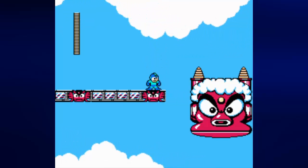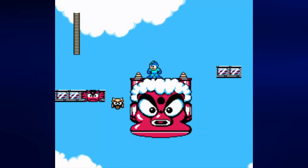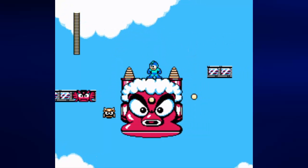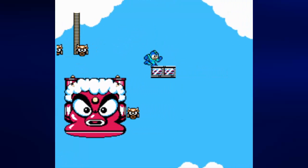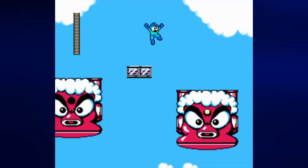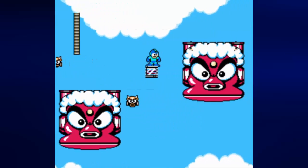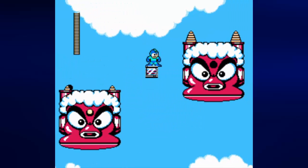The first thing we see when we make our way to the right are these things with spikes that come out of the sides. As you stand on this platform, you're going to have to deal with these robots that pop out from the sides as well, and you're going to have to shoot them down in order to get them out of your way.